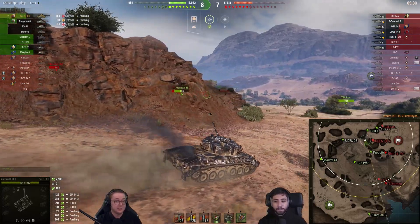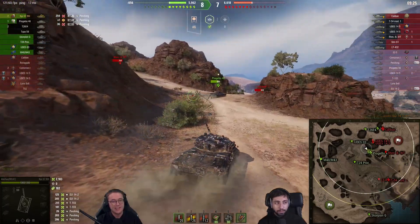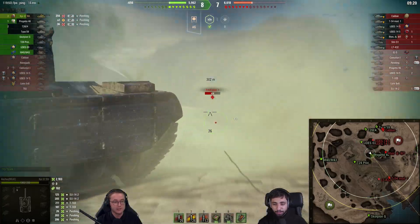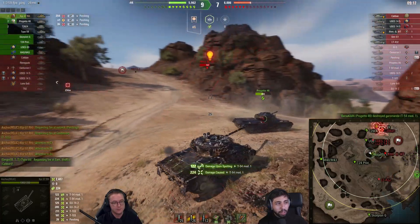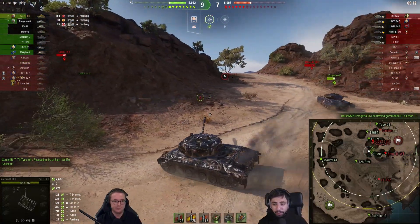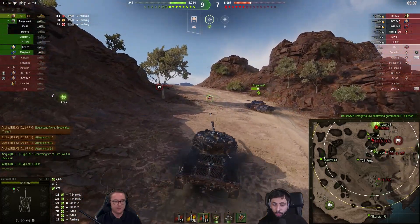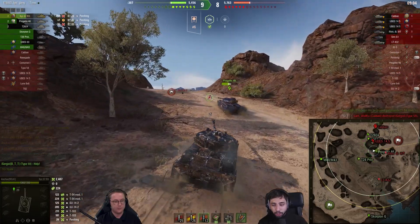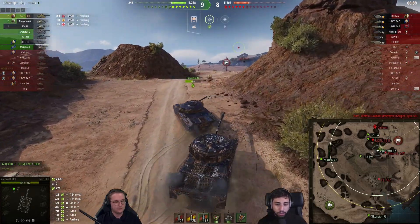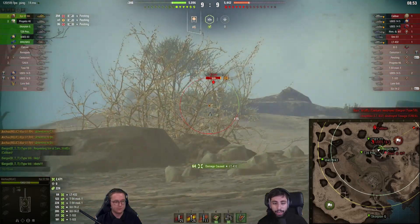Guess who's still unspotted? It's the STRV. Where is that tank most likely to sit? In a situation like this, A0 is a pretty good guess. So he does right to not overcommit onto the UDES. I'm going to predict he's somewhere more like around E0 on these ridges. Our protagonist is making good situational decisions — he realizes there are tanks in the low side still alive, so he rotates around the bottom to get shots on them to secure that area, making his Scorpion G, T20 prototype, and Progetto teammates a bit safer.